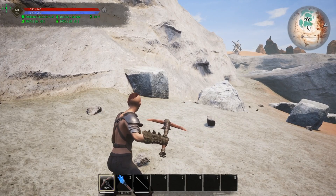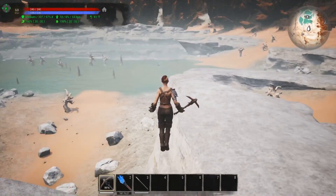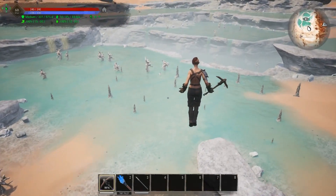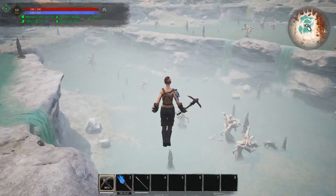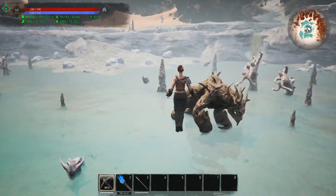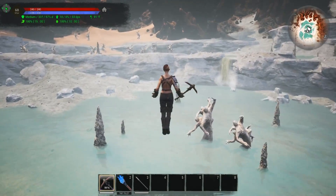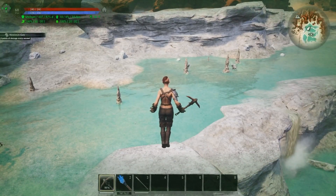This area is plagued, at least on PvP, by people that will wall it off, so sometimes it is not accessible. But you can see all that brimstone littered throughout here — there's just an absolute ton of it. There's also a boss, Rot Branch, right there, so you'll want to watch out for him. There is just an absolute ton of brimstone in this area.